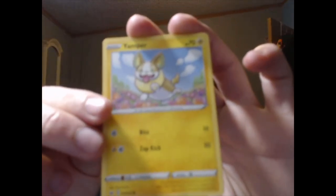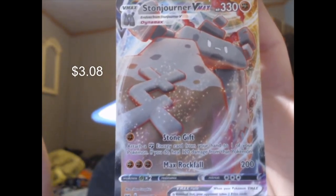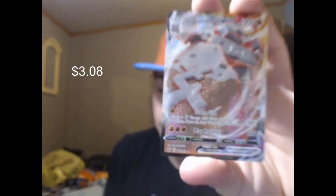Zacian pack art, Sword and Shield Base Set Dollar Tree pack. Did anyone see that image where they just stabbed through the pack to hang it up? I forgot to turn it around — early morning mistakes, sorry. Stonejourner VMAX! And then a Water Energy. If that's what our luck's gonna be like, I think we're off to a good start. Just casual Stonejourner VMAX — no big deal. Boom, into the pull pile.